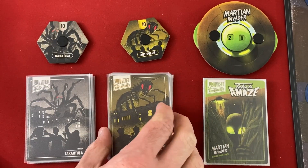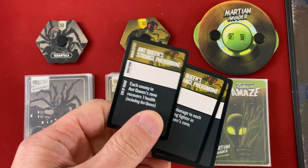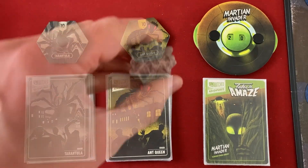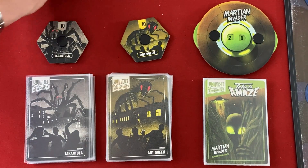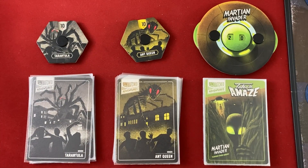The Ant Queen is going to add more and more strange pheromone cards to the initiative deck that make weird things happen. The Tarantula puts down web tokens that make it tougher for us to move around the map and can never be removed. So that's what we're facing off against — let's go.